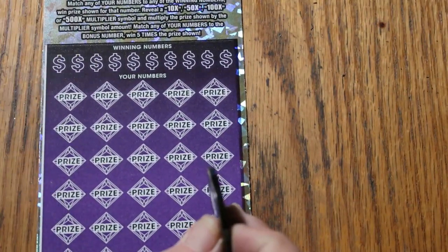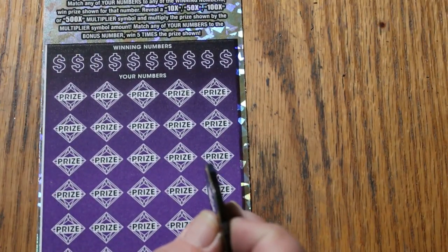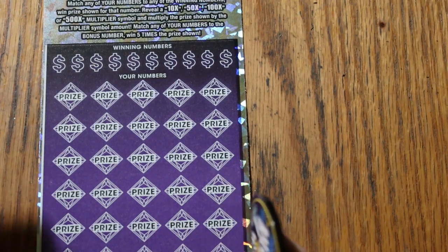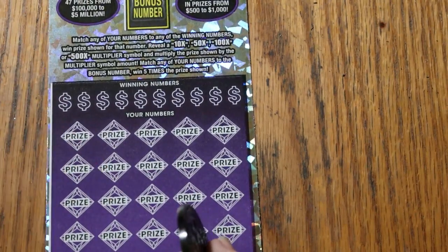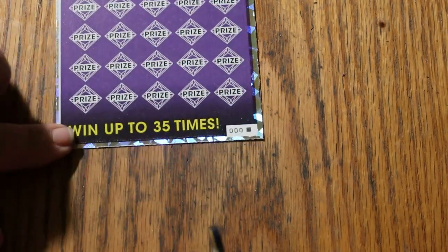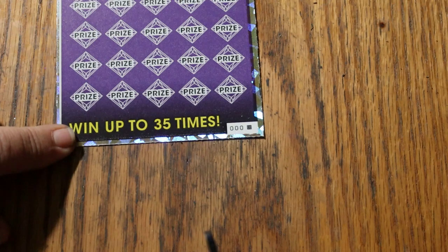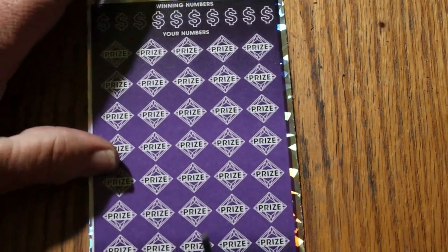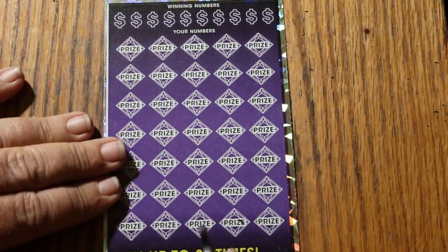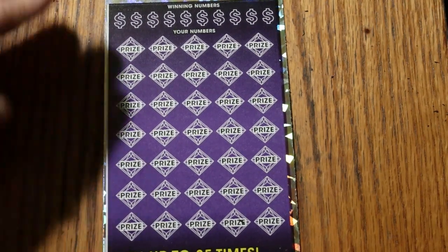We have tickets again — 000 to 001. Book number is 264139. Odds are 1 in 2.51. This is a match your number game — find the winning number and multipliers at 10, 50, 100, or 500 times, win accordingly. The bonus number is good for 5 times. Or you can get a manual win-all and get all 35 prizes.